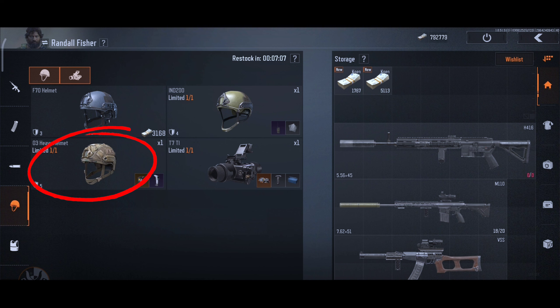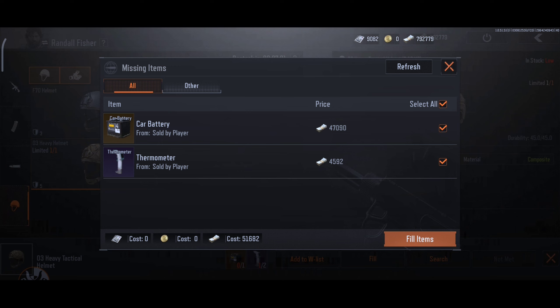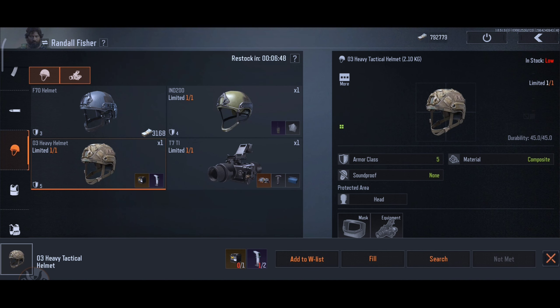Selecting the O3 heavy helmet, we're given an option to exchange items for the helmet. Here is the important part: if you try to exchange the items when you don't have them, you're given the option to buy those items. In this case, the total cost for the items is around $51,000. But if you search the helmet price on the open market, the cost is around $60,000. With this knowledge, you can buy the helmet for $51,000 and sell it at $60,000, earning $10,000 in profit.